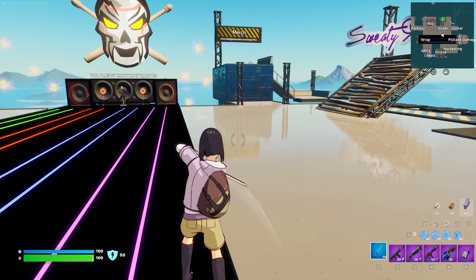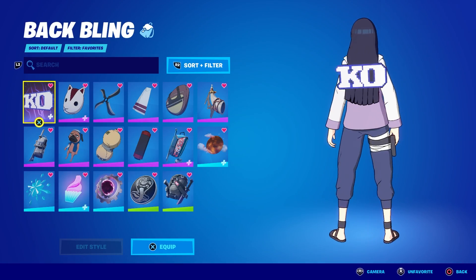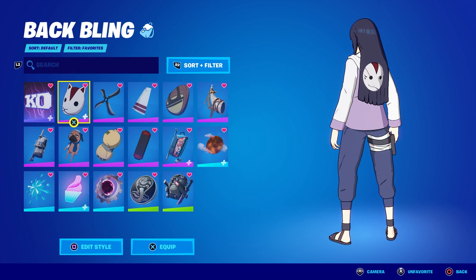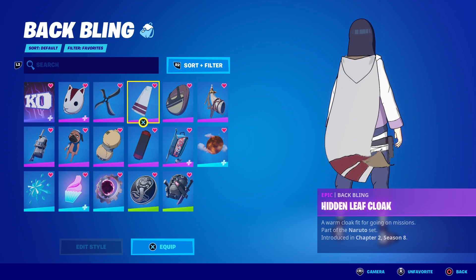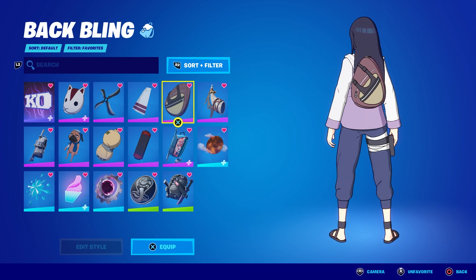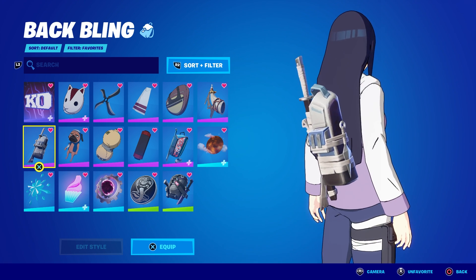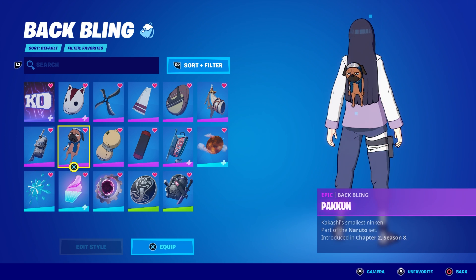I wonder what we can wear — let's find out. With the KO back bling turned off it looks fun. We have the Black Ops mask, and we can use all four edit styles here, which is nice. You will have some minor clipping — keep that in mind, you can see it right here. I'm using pretty much every Naruto back bling we have in the game, since it is cell-shaded and looks pretty cool most of the time. I don't mind a little bit of blue here, and we do have that purple on the side of the outfit as well.